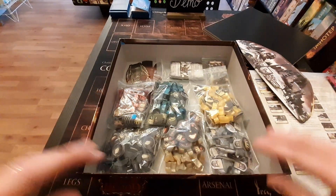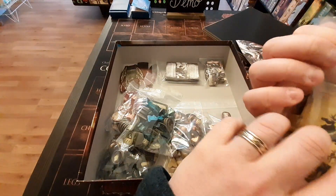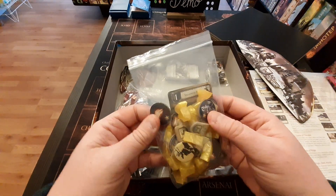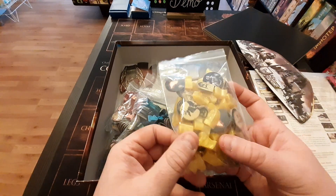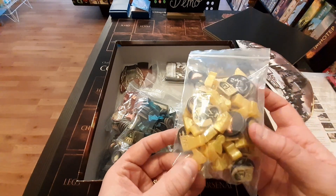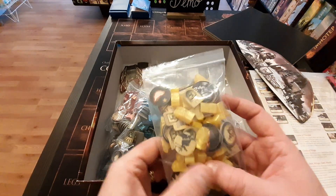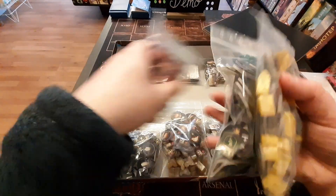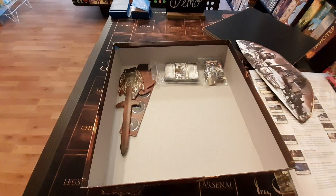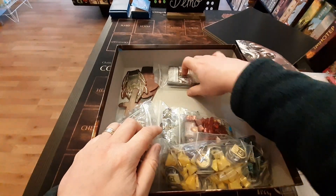It looks like there's a lot in the box, and I guess there is, but each player actually has their own set of resources. Within here we have our player cards. We also have our different tokens for cities and locations. We've got our order tokens here. And if you've played Risk, you'll recognize this kind of thing — we have our different army resources as well. We've got siege engines, soldiers, cavalry, and ships. Each player has their own set, so it looks like a lot, but when you break it down, not so much per player.